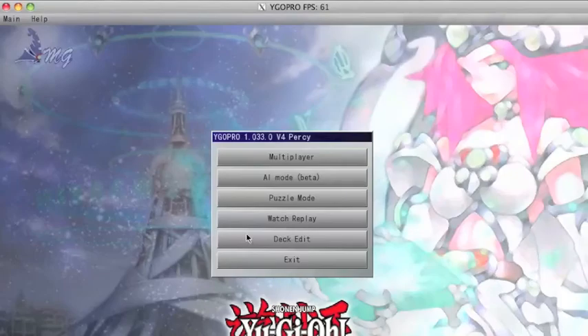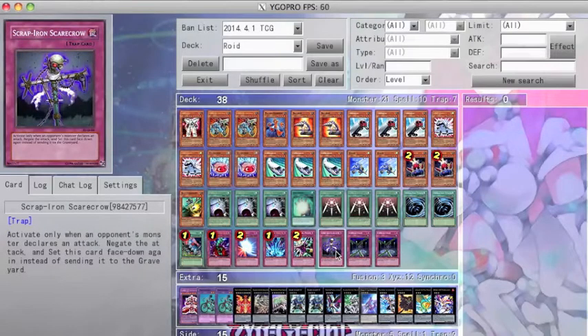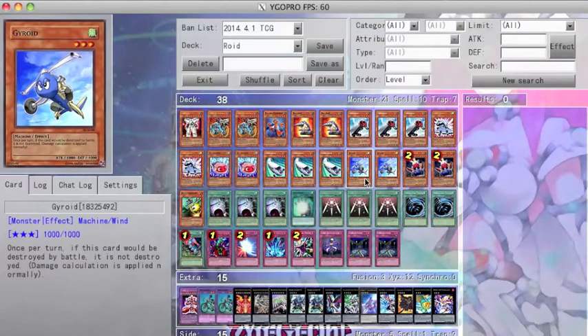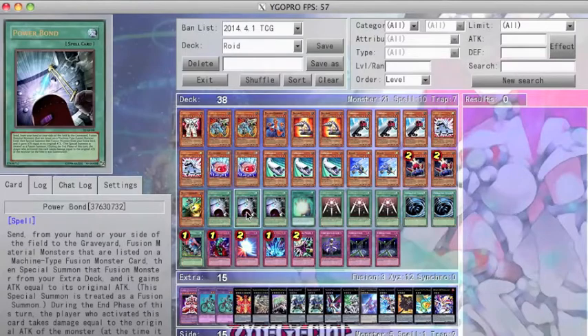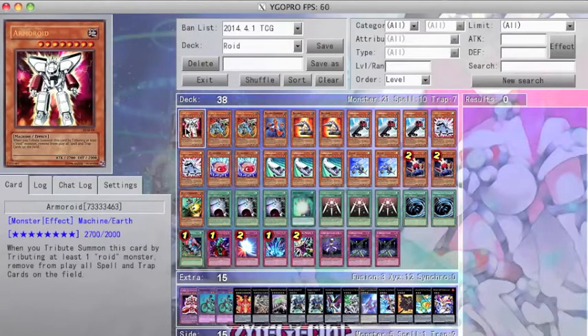Hey there, YouTube! Welcome to another deck reveal! Today we will take a look at my Roid deck profile. I had a fun time trolling people with my Scrap Iron Scarecrow, Swords of Revealing Light, and my Guyroid. But my last dance video featuring my Roids didn't get to show the trolliest part of this deck. This deck build required a great amount of thought and built upon the builds of many other Roid decks. However, this deck relies on a different strategy other than summoning Barbaroid for a Power Bond OTK. Note, this deck has been made to adapt to the strategies of decks in all tier levels. So without further ado, allow me to explain my card choices.